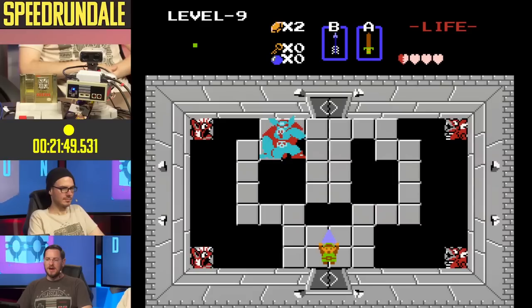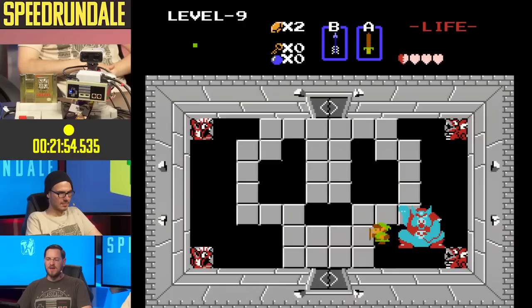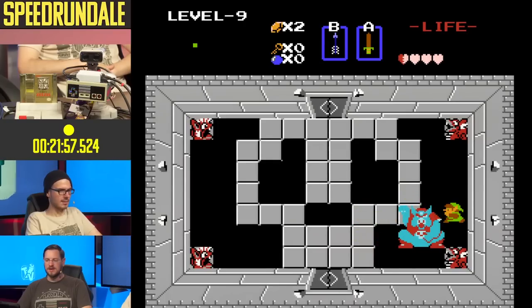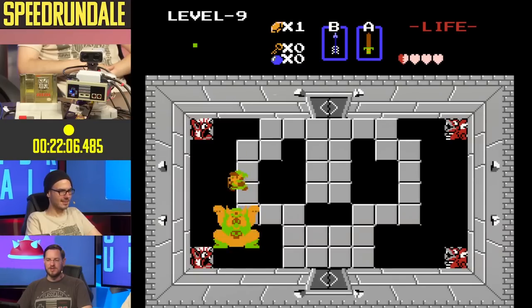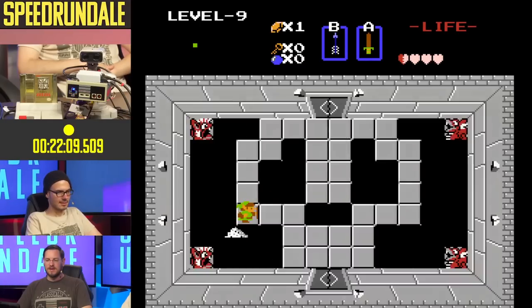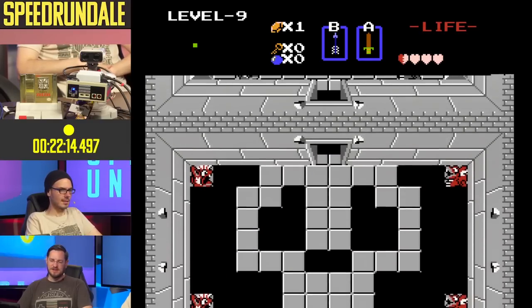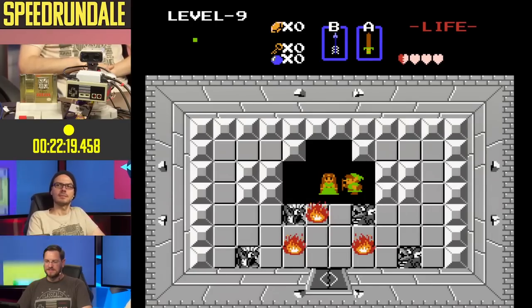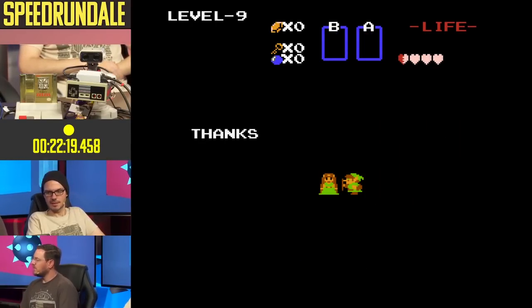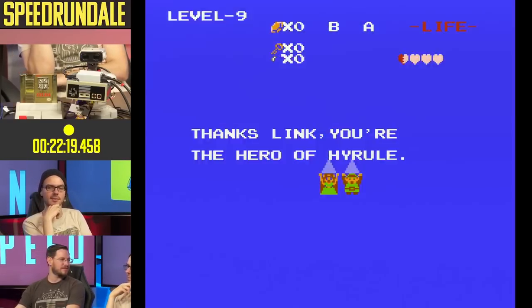Here's Ganon - we picked up the bow a long time ago but never bothered to fire it until now. We have the silver arrows, which are pretty much necessary to kill him. That was showing off a little bit. There's some graphical corruption there. When he touches the triforce - time! That should have been 22 minutes 19 seconds - the actual time was 22 minutes, 17 seconds and 53 milliseconds.